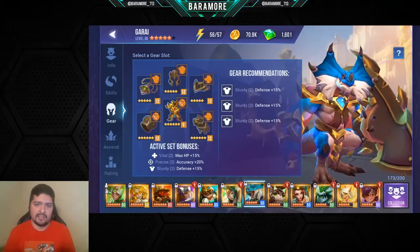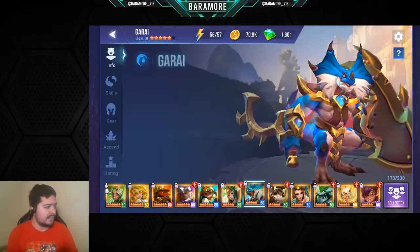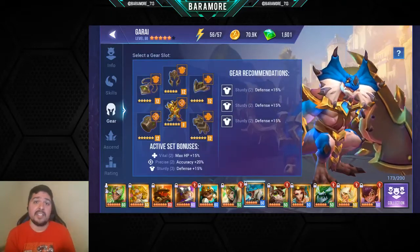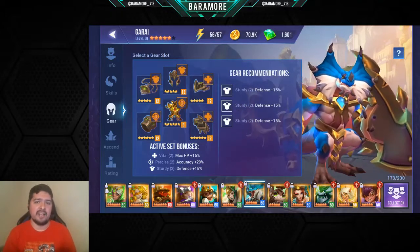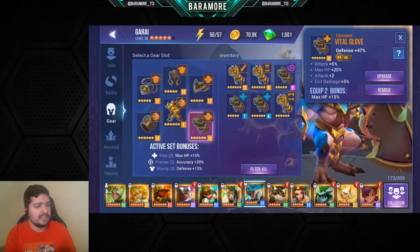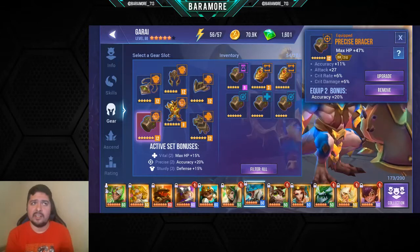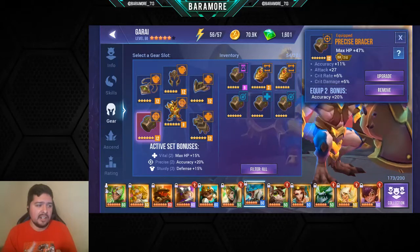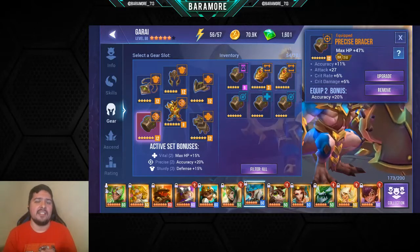Since he's only a five-star, he doesn't have that much HP — his pool is about 14,656 — so I give him a little more health with Vital. Precise is because I want him to land his debuffs every single time. For shoulders, bracers, and gloves, I have him on Defense/Defense/HP. My defense is just over 1,500, which is great — he doesn't get one-shot even if he gets defense broken, so he can survive big attacks.